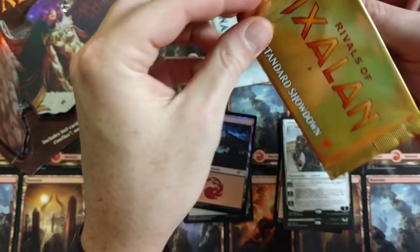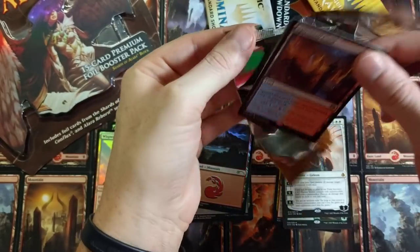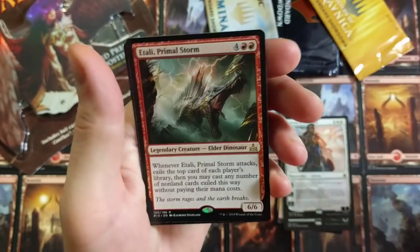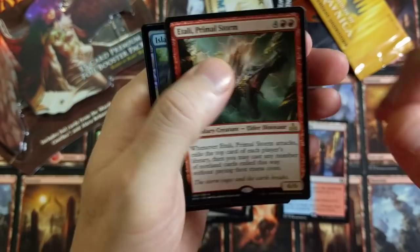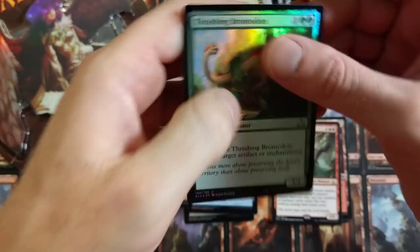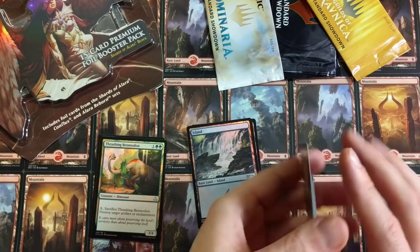Rivals of Ixalan Standard Showdown. What do we get? Just a Spire Bluff Canal all up in that face — nasty, man! We are on fire right now. Spire Bluff Canal, a cool dual land for sure. A Tali Primal Storm all up in that face — we're doing really good right now, we are on a roll. Tali Primal Storm is stupid good, with an Island and a Thrashing Brontodon, foil out the back. Value Town, baby — we are taking it to Value Town!